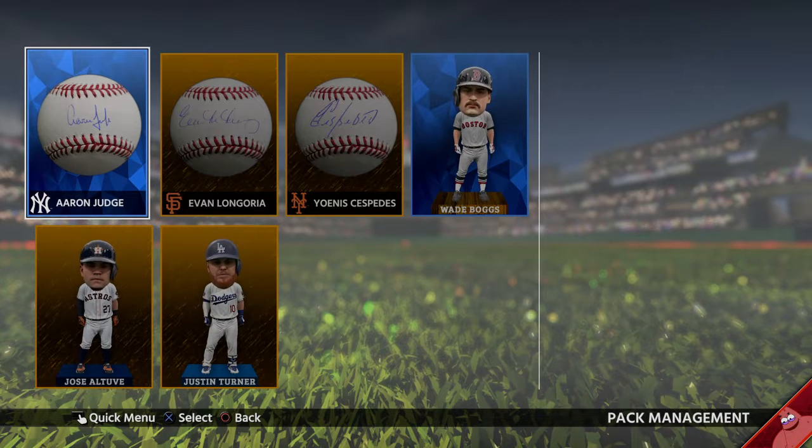Okay, so I got Aaron Judge ball, Evan Longoria, Wade Boggs, Jose Altuve, and Justin Turner. Let me take a picture of that real quickly so I can sell everything and show you guys the proper way to sell everything.